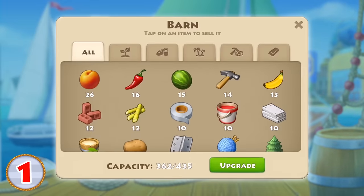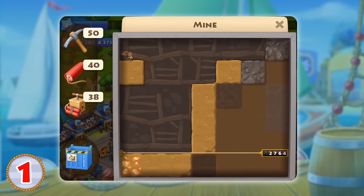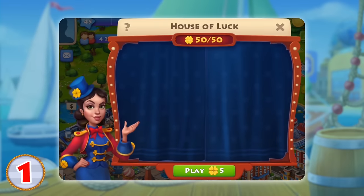Before the race, stockpile goods, mining tools, and clovers.